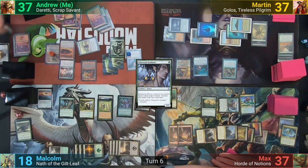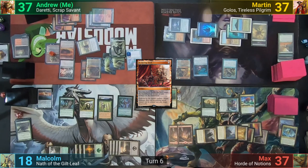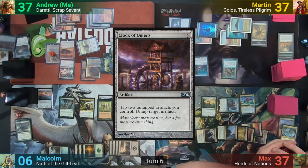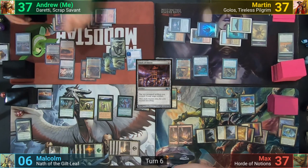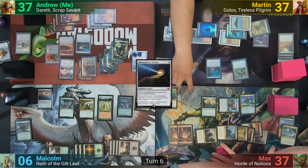I draw for turn and cycle a Mountain with Tectonic Reformation. I then cycle Tomb of the Spirit Dragon, drawing another card, and cycle my Bloodstained Mire, finally drawing something relevant — a Sculpting Steel, which comes in as a copy of the Combustible Gearhulk. I target Malcolm again with the trigger and he has me mill three. I reveal Shimmermere, Alhammarret's Archive, and Clock of Omens, dealing twelve more damage. I then downtick Daretti, swapping the Monolith for the Archive, uptick Ugin to make a Spirit token and exile a card, then pass turn.